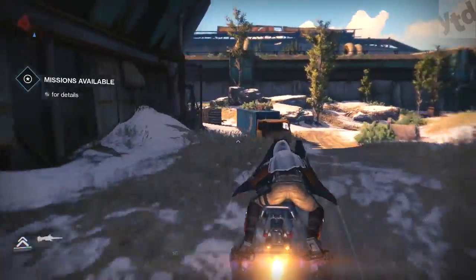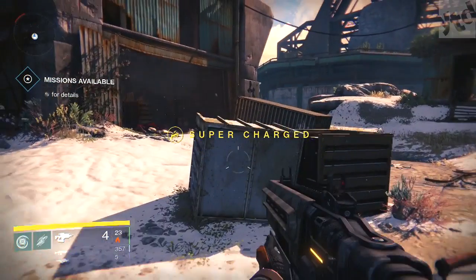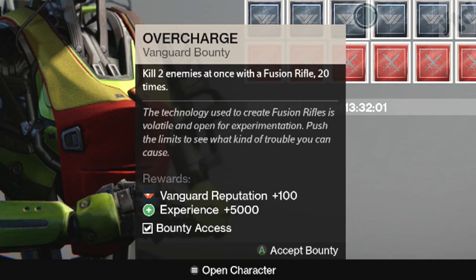What is up? It's Mikey and today we got some more Destiny tips and tricks. Today we're going to focus on Overcharge. That is a bounty that pays out 5,000 experience. Vanguard rep is 100, and the objective is to kill two enemies at once with a fusion rifle.